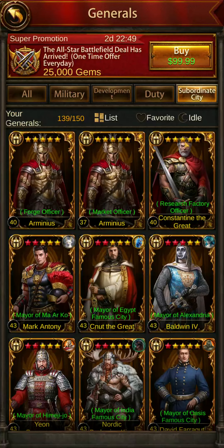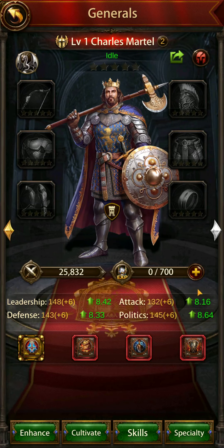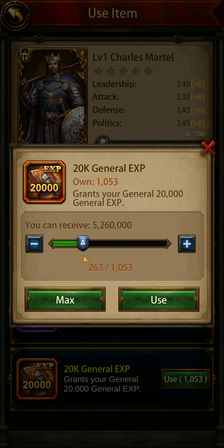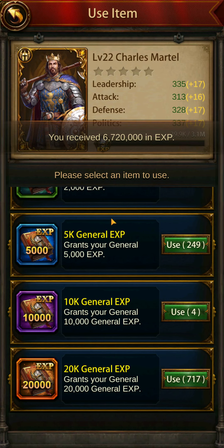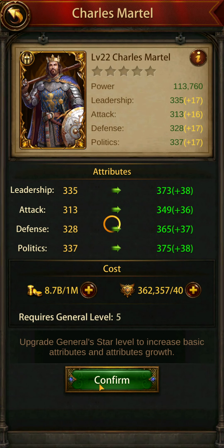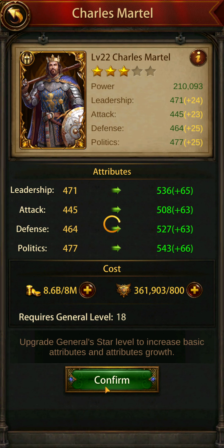I'm going to go to my generals. The first thing you want to do is develop him to the highest level possible — we'll talk about cultivation in just a second. I'm going to bring him up to the level where I can unlock a few features so I can describe the rest of the information for you. It's usually about 6.7 to level 22, so I'm going to enhance him and bring him up to level 22, five star.